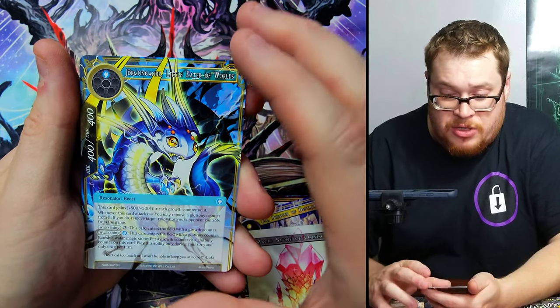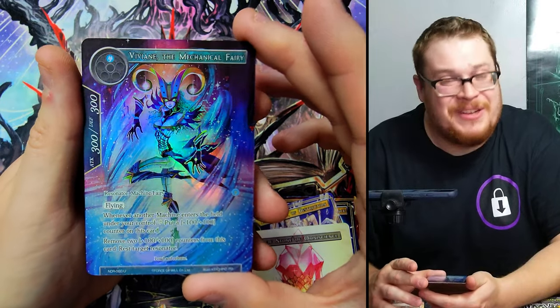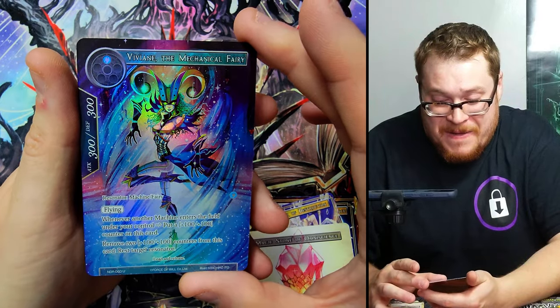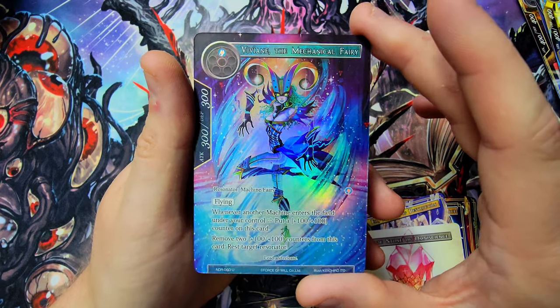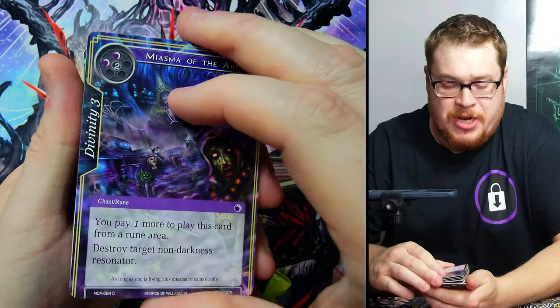Scalding Breath, Magic Stone of Omniscience, Jarga — the little Eater of Worlds — and then — hey! Didn't we just talk about this one, how it's been eluding me over like three or four boxes? We finally got it — Vivian the Mechanical Fairy! It might be like five to seven bucks but it is a dope looking card. First one I've gotten in all these boxes, which is just crazy. Side quest complete — time for the main mission, let's go!